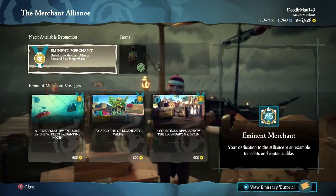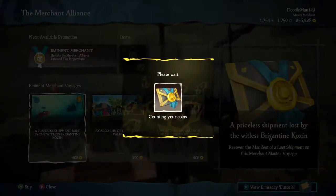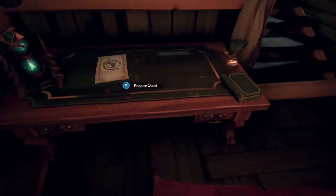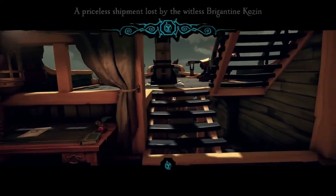To start this voyage, you need to do what you do any other time you be venturing out to port. Purchase the voyage from your Merchant Alliance representative, place it on your voyage table and open up the scroll to see where you be heading.